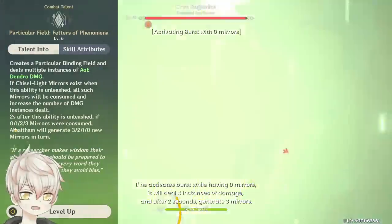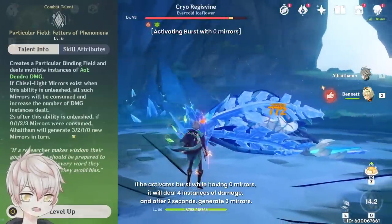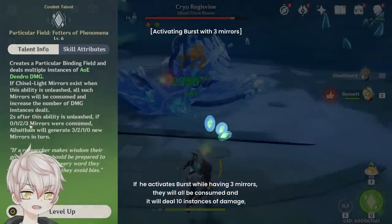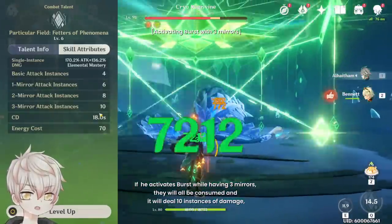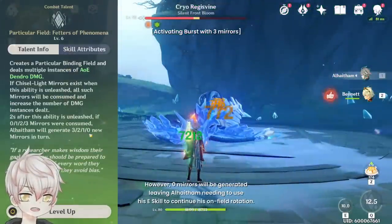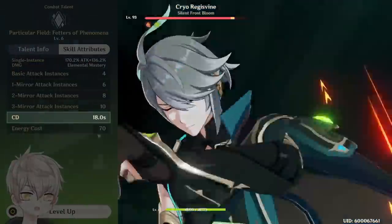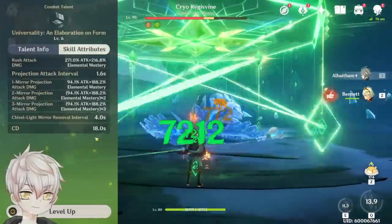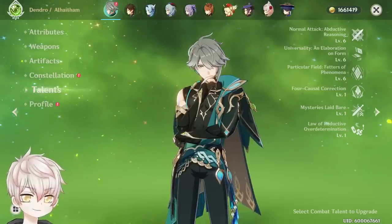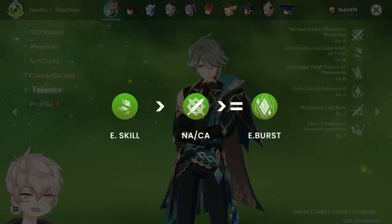If he activates his burst with 0 mirrors, it deals 4 instances of damage and after 2 seconds generates 3 mirrors. If you activate it with 3 mirrors, they are all consumed, it deals 10 instances of damage, but then 0 are generated, leaving Al-Haitham needing to use his Elemental Skill to continue his on-field rotation. Both his burst and Elemental Skill share an 18-second cooldown, so ideally they combine for a holistic rotation. Talent investment priority: Elemental Skill > Normal/Charge Attack ≥ Burst.